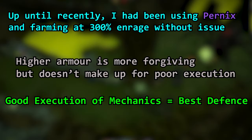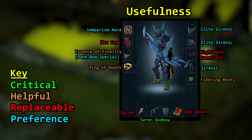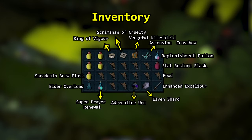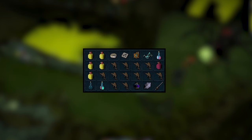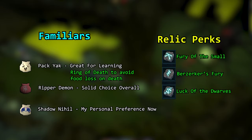Let's now have a look at the gear. I'd like to state that some of my gear has recently been upgraded. You do not need this exact gear to be able to consistently do 300% in Rage Araxor on this path. I also maintain the nope nope nope perk at my player-owned farm to do extra damage against spiders.